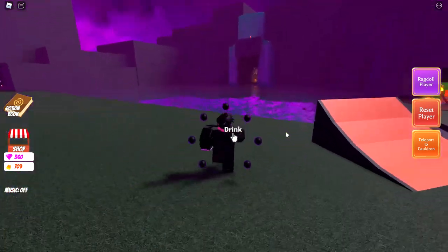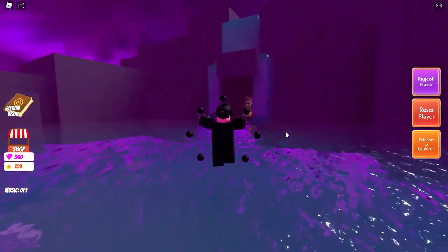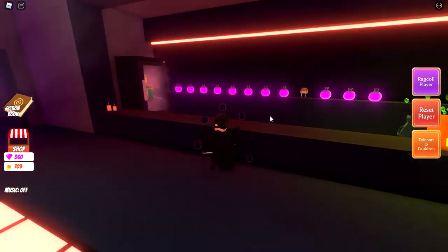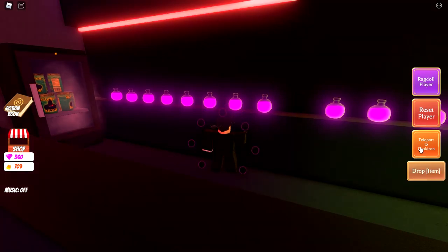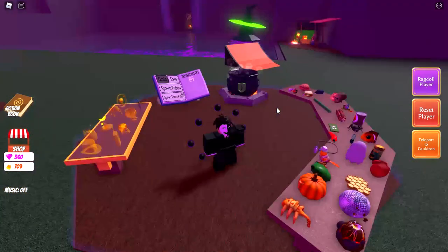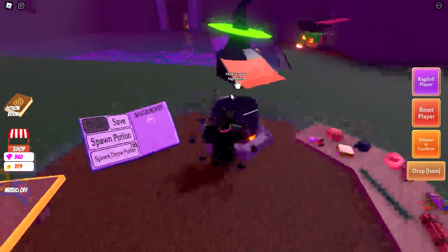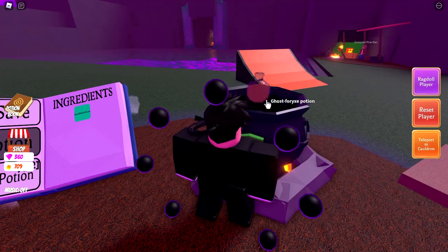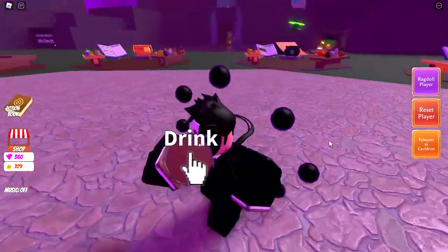Potion 275 needs Froxy's Head. To get Froxy's Head, make a speed potion, come over here, and his head should be right here — take it, teleport back to your cauldron, add Froxy's Head, then add one Pet Tag and one Ghost. This one will give you Ghost Froxy.